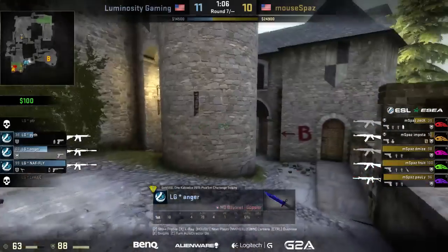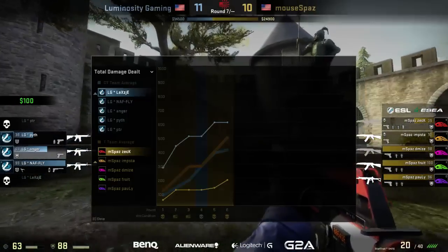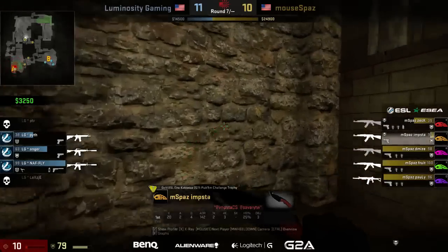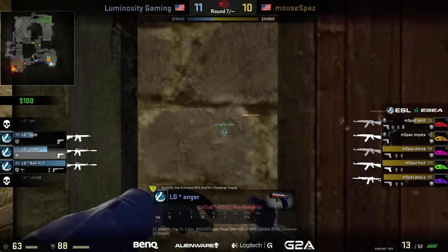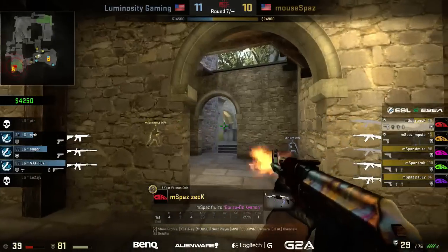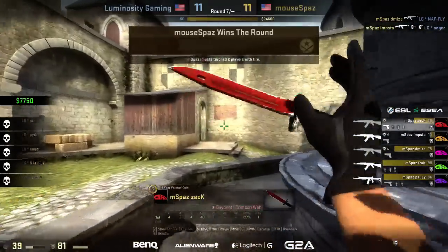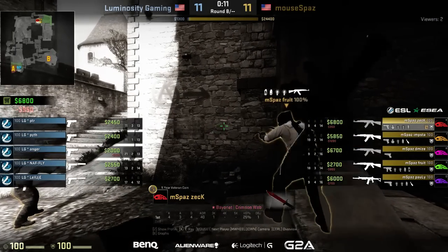That nade finds decent damage onto the Luminosity players, but they're falling back and hanging onto their rifles to fight another day. mousepaz with a good showing — six rounds won on their terrorist side. That's impressive. It was interesting — peter and lex were both pushed up into aggressive positions on A but not really playing together. That crossfire didn't work — lex loses that battle, gets shut down immediately. Peter has too many angles to cover. mousepaz hunts the guns down — pit goes down, anger is back in the chicken coop, nap goes down too. Anger gets spammed out — another eco round from Luminosity. 11-11.